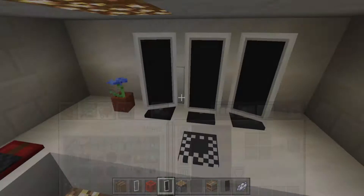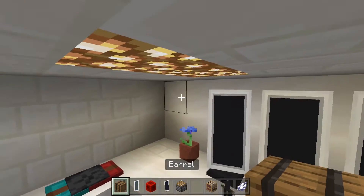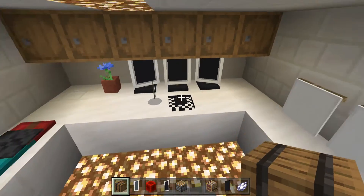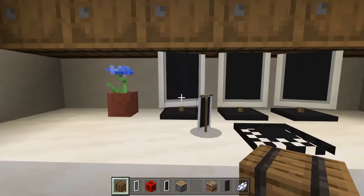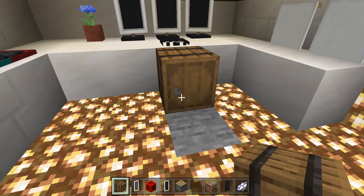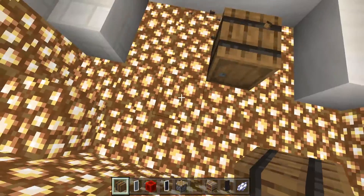After that we need some barrels to act as our shells where we can store actual stuff. These are going to act like our actual monitors. Put a barrel down and then another one, and destroy that extra barrel.